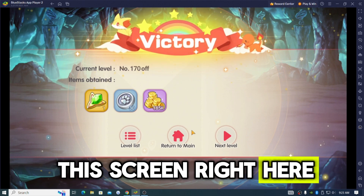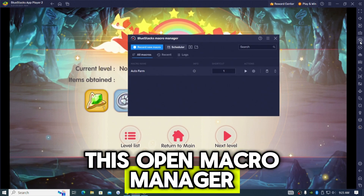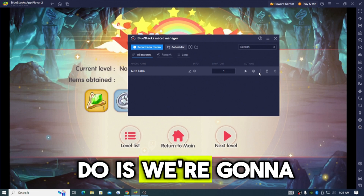Once you have this screen right here, we're gonna go all the way to the right and we're gonna see this open macro manager. We did already make one auto farm, so what we're gonna do is we're gonna delete it.